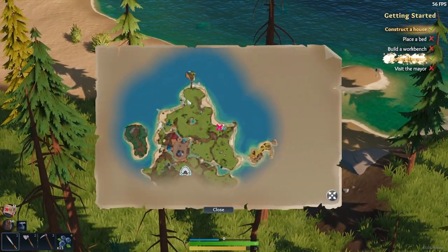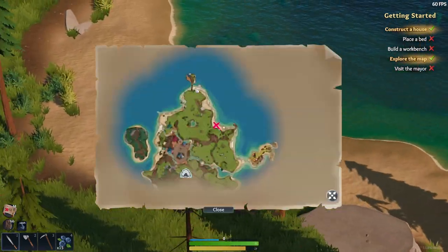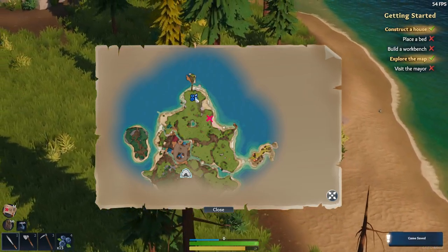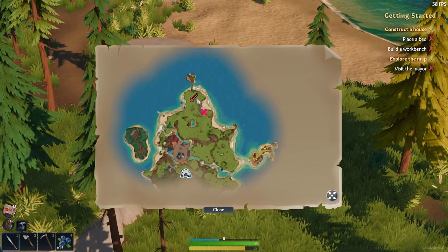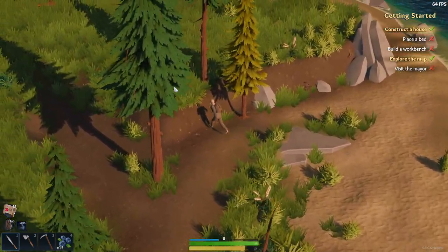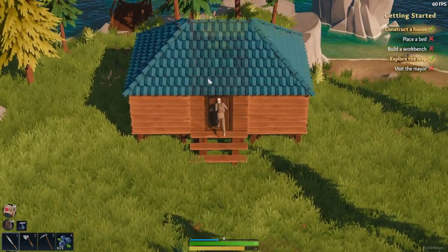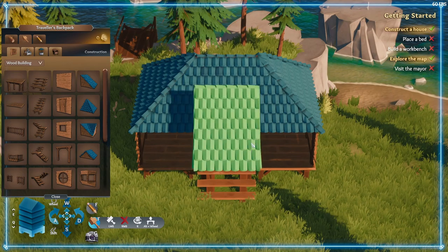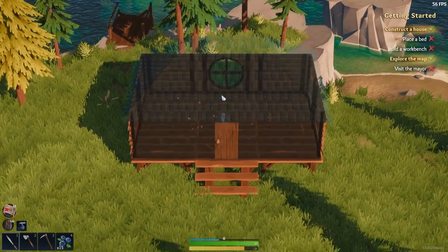Let's check the map. Oh, we can set up some icons on it — that's good! Alright, our first simple house is complete. Now I think we need to build a bed.